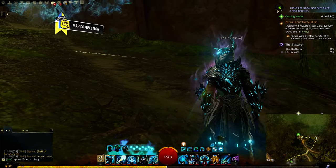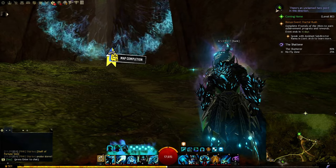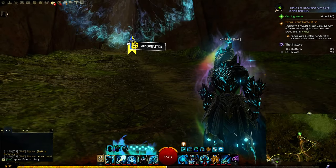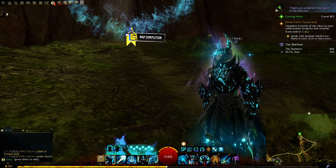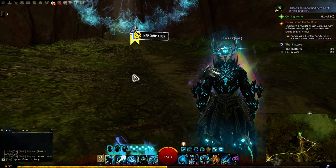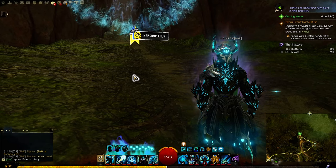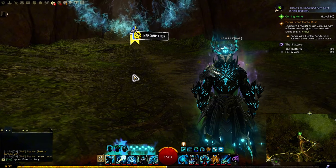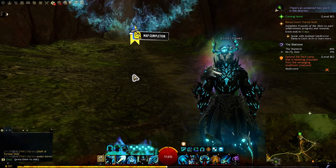100-percenting maps is one of three ways you can get Black Lion keys without buying them from the shop. First is the story — at level 10, 40, and 60 you get a Black Lion key. Second is map completion, which is what I'm doing right now — you have a 33% chance of getting a Black Lion key when you 100% a map.